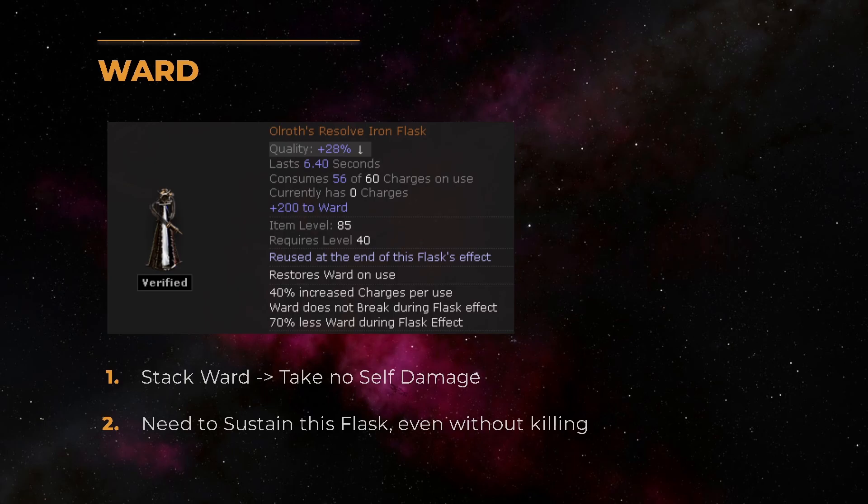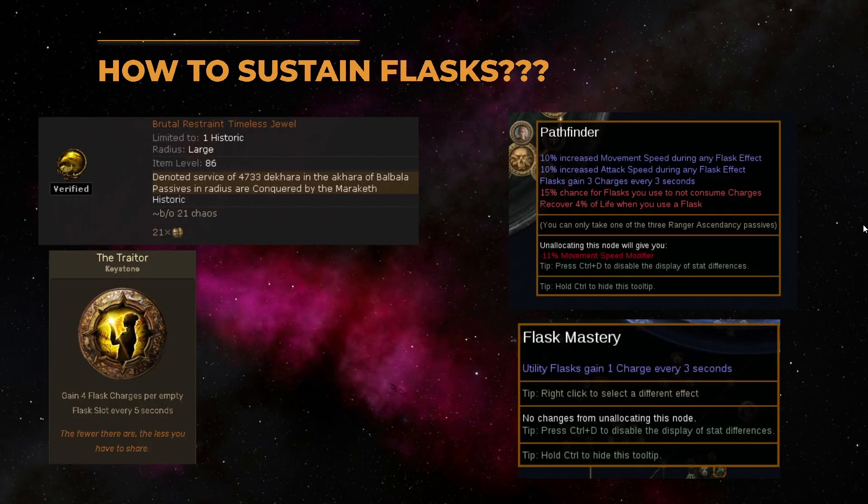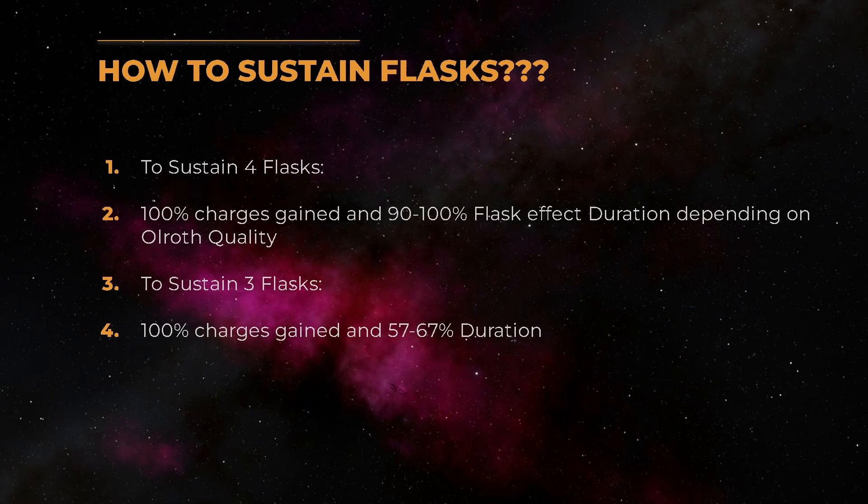The last component of the build is to permanently sustain this flask — even without killing anything, because in long boss fights we don't gain any charges. To permanently sustain flasks without kills we use the Traitor keystone and the flask mastery 'utility flasks gain one charge every three seconds.' If you are playing an Ascendant, you also pick the Pathfinder node. For sustaining four flasks as an Ascendant, you will need 100% flask charges gained and 90 to 100% flask effect duration depending on the quality on your Alroth's flask. To sustain three flasks you need 100% charges gained and corresponding duration.